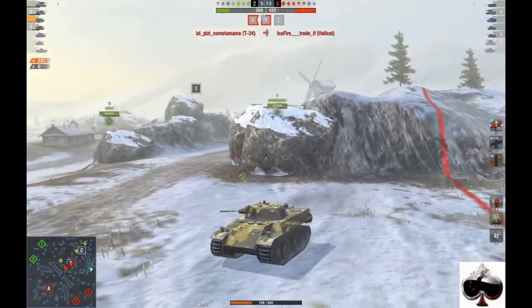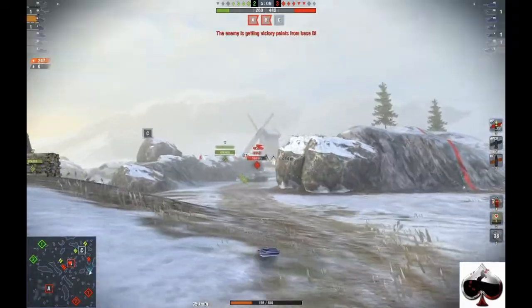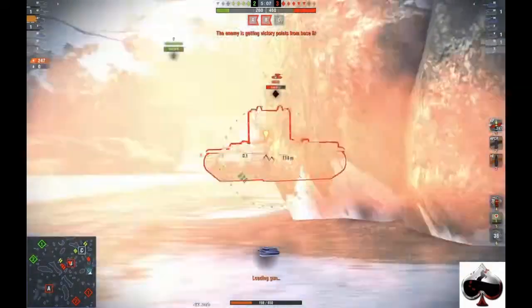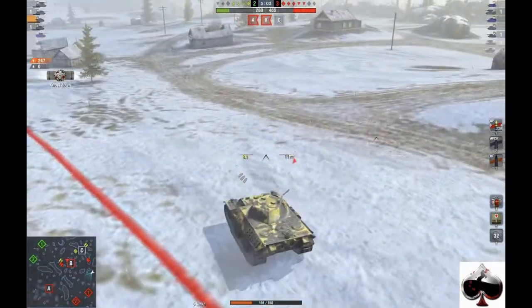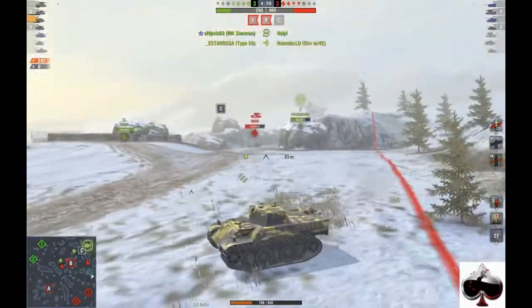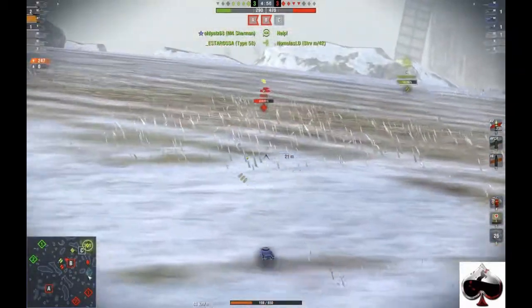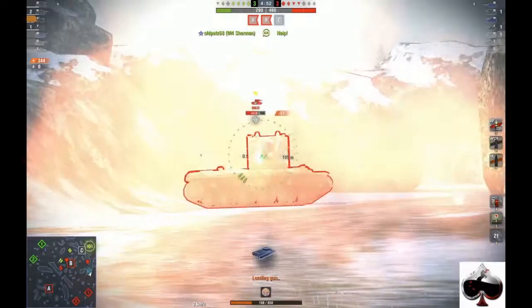I reset the gun and try to reset my camo, then come around. He's staring right at me so I have to get back and suppress him with my machine gun. I continue to maneuver — he comes out trying to kill me but misses, either grounding out or just completely missing.